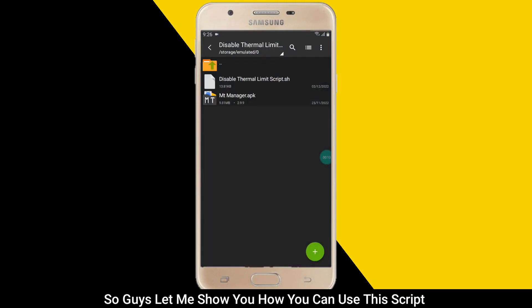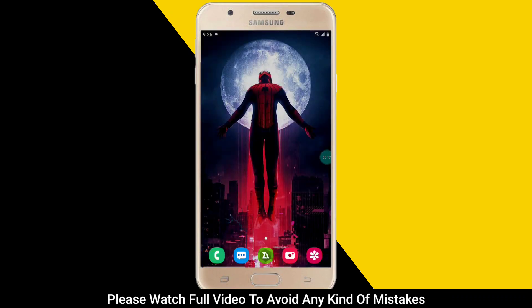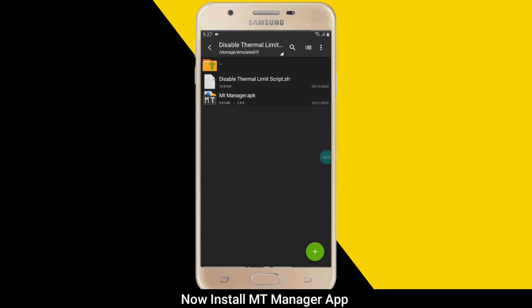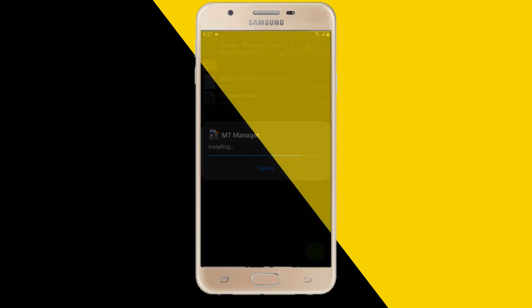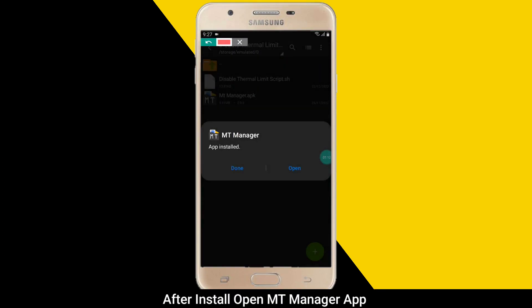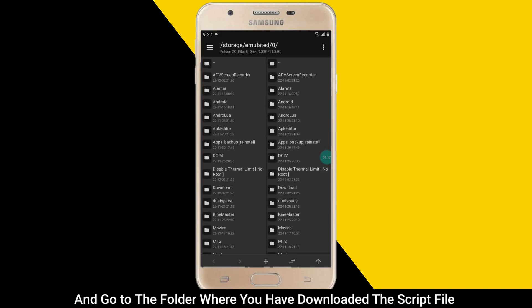Let me show you how you can use this script — please watch the full video to avoid any kind of mistakes. First of all, download the script and MT Manager app. After downloading, go to the folder where you have downloaded the file and install MT Manager app. After install, open MT Manager app and go to the folder where you have downloaded the script file.